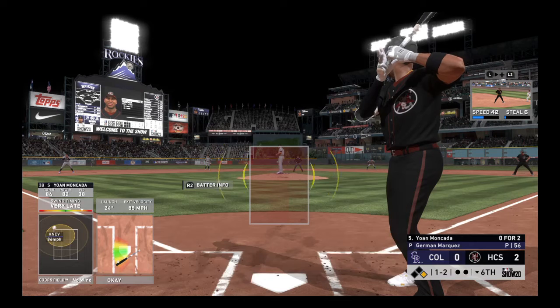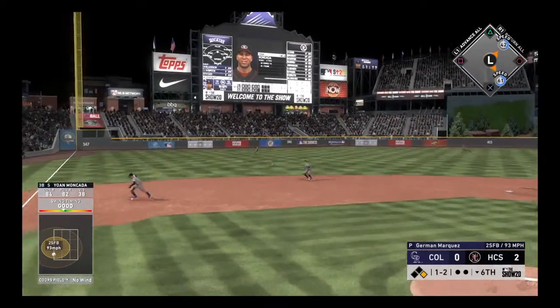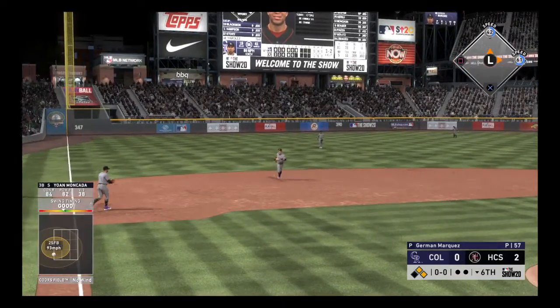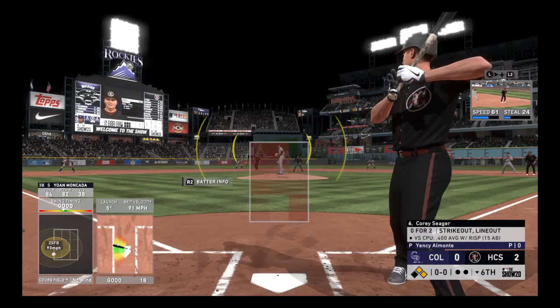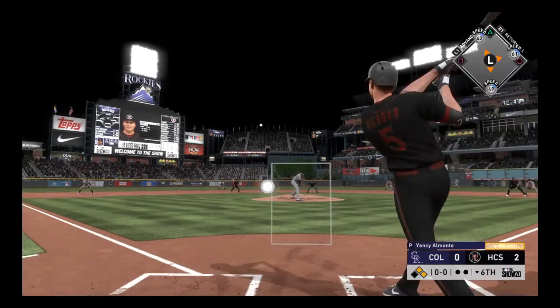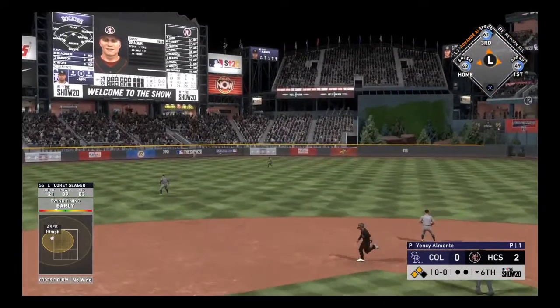Nobody out, runner on first. Hit hard on the ground — he's short, and that's through for a hit. Here's Corey Seager. He swings, and it's a line drive to left center. That's in there, base hit.